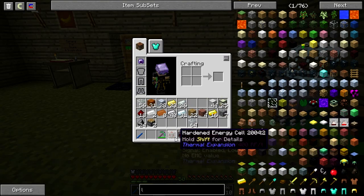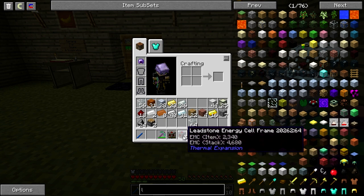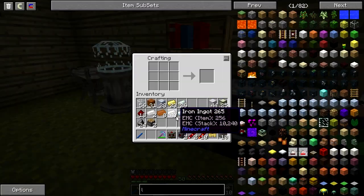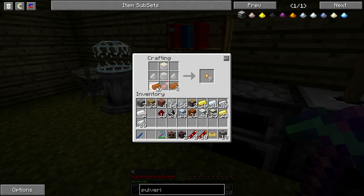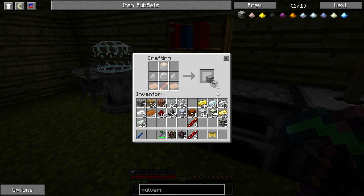Now we wanted two more pulverizers and two more redstone furnaces. For the pulverizer we need two copper, two flint, pistons, two machine frames, and two redstone reception coils. There we go — sweet!